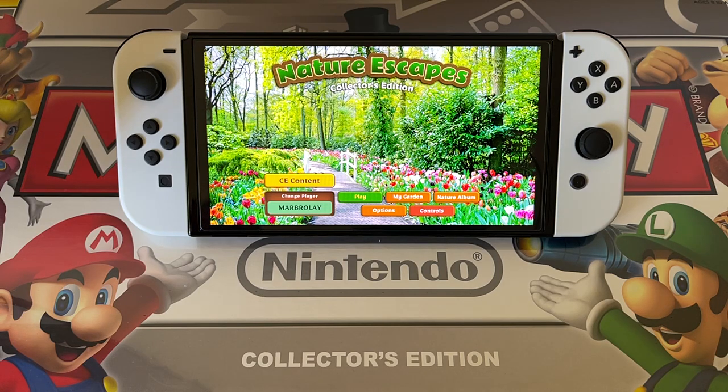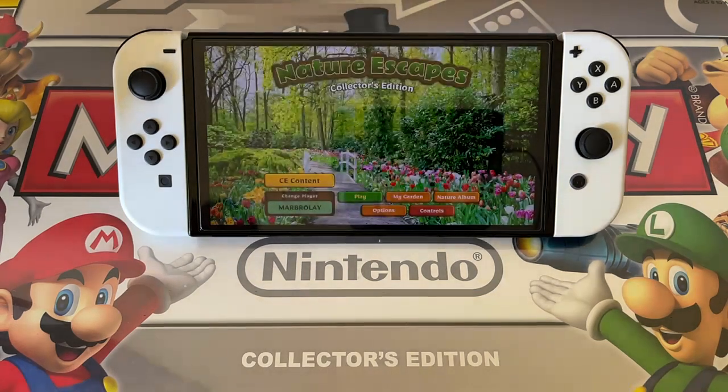The game features six captivating bonus chapters to explore, eleven music tracks straight from the game's score, and customize your garden with exclusive plants and flowers. This game was released on January 26, 2023, and it's available right now on the Nintendo eShop. Go pick it up, guys. It's a single-player game. The genre is adventure puzzle. The publisher is Ocean Media. The game file size for the Nintendo Switch is 1.2 gigabytes. Supported language is English.